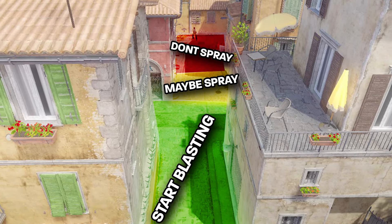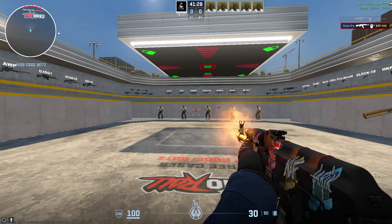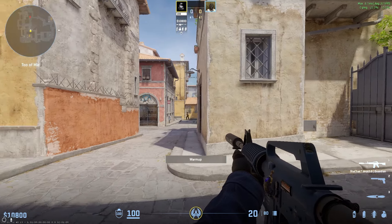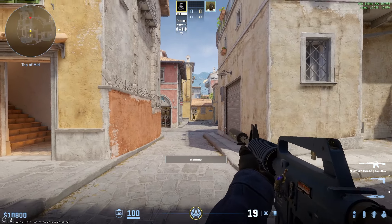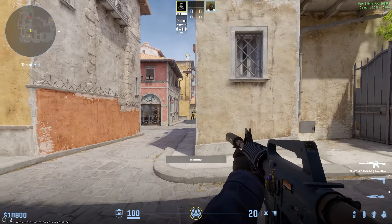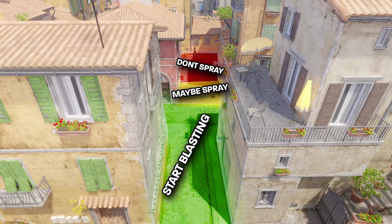This concept leads me into my next one, and that is knowing when to spray or tap. Just because your weapon is automatic doesn't mean you need to be spraying it every single time you see someone. The weapons in Counter-Strike become more inaccurate as you shoot them, so depending on the distance and your ability to control recoil, this will determine whether you should be spraying or tapping. There is no perfect zone where you should do either — this is all player dependent.